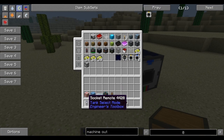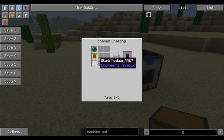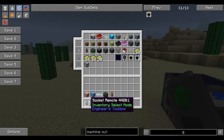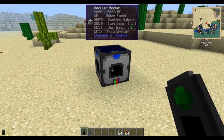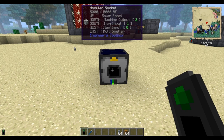The next item we're going to need is a socket remote, made from an enderpearl, the control circuit, and a blank module. You shift-click this to change modes — the color changes on it. What we want initially is the green mode, which is inventory select mode. On one of the inputs, click and get a zero. On the other input socket, click and get a one. For the machine output, triple-click to make it a two.